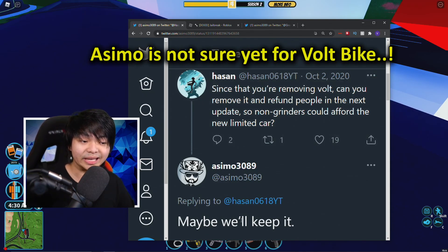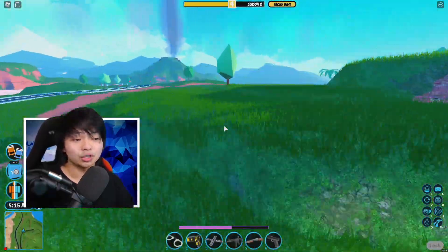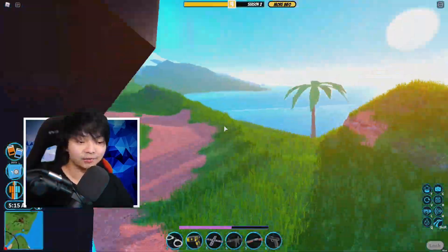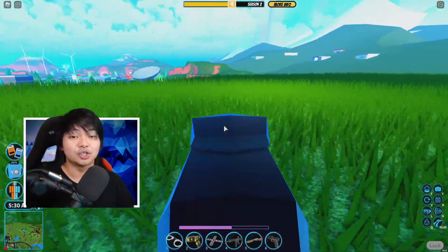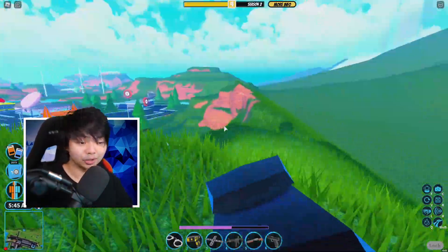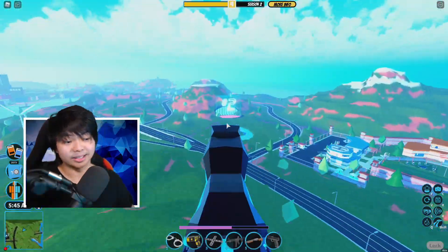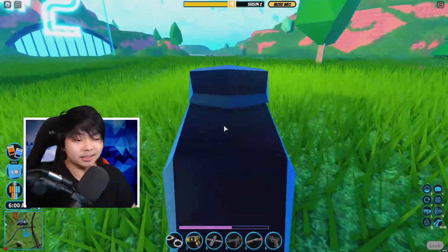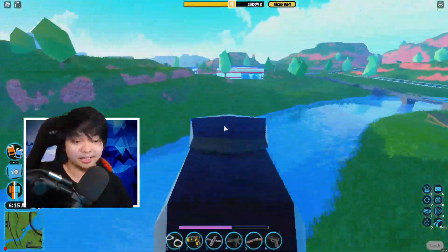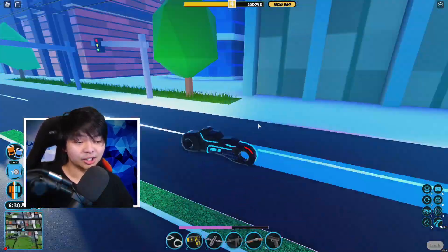Then one month later in October, he said maybe they will keep it. So right now he's 50/50 on actually removing the Volt Bike. Comment below, guys — which vehicle should asimo delete? The Doom Buggy is pretty glitchy with the invisible glitch, and the Volt Bike is pretty glitchy too. Jailbreak's Volt Bike is inspired by Tron. Both vehicles have pros and cons — the Doom Buggy does the invisible glitch, and the Volt Bike can go super fast.